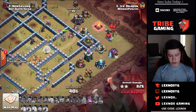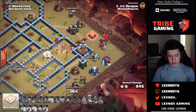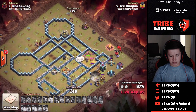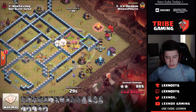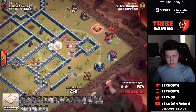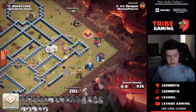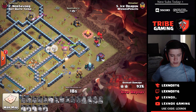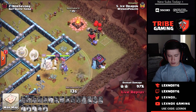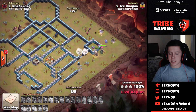Queen beats through a nice wall and will reach a ton of buildings. He pops the queen ability just for time — nicely done. All the hogs die but the queen and warden pick off that last defense. The warden helps beat through the wall — it's coming down to time. Wizards get the storage on the top side. He's got 13 seconds for three buildings — yes, he gets it!